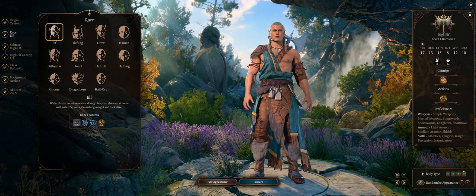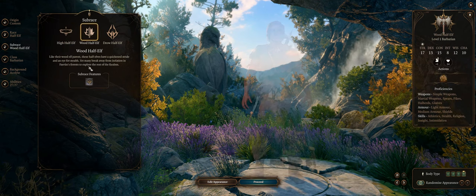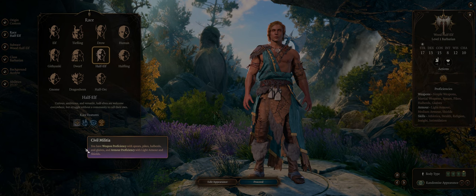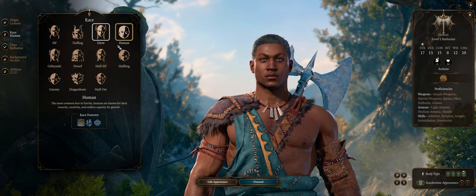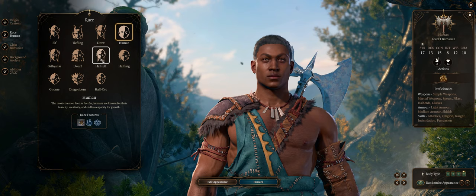For race, my preferred pick is as usual half-elf — specifically the wood half-elf. This way you'll have higher movement, but most importantly shield proficiency for free. There are a lot of nice shields in this game for casters when it comes to passives. Humans can also work for this purpose, it's just that they don't have as many benefits as half-elf.